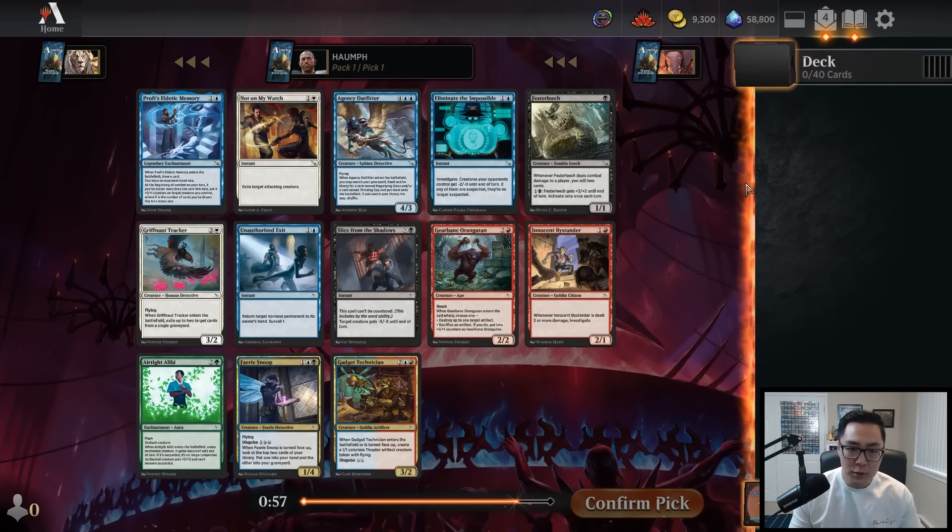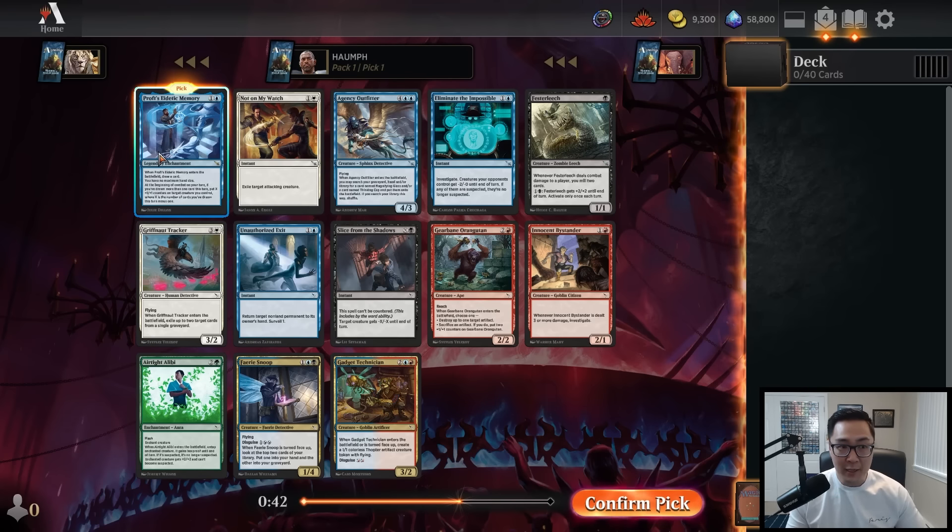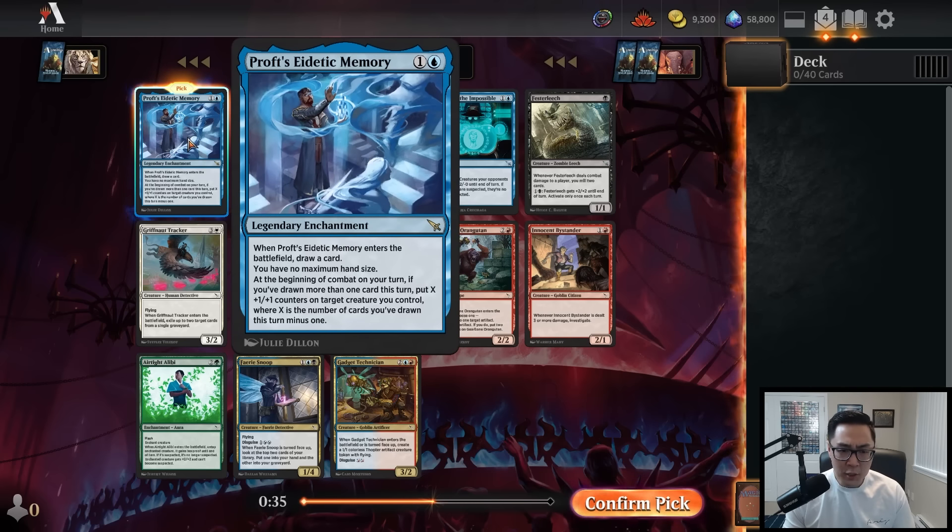I think I'm about 10 drafts in, so my opinions might have a little more weight. I looked back at some of the 17 Lands data on cards I thought were decent, and wow, I was really off on a lot of things. But one thing I know for sure is good is Prof's Eidetic Memory. I've lost to this card a bunch and I'm really excited to open it. It's a great card, especially in blue-red where you can make a lot of clues. Basically, anytime you draw a card, you put a +1/+1 counter on a creature, and it replaces itself — which makes it excellent.